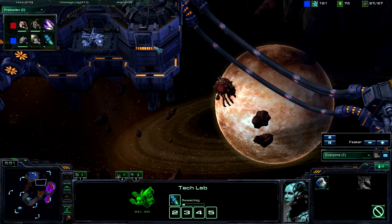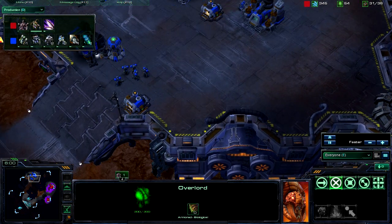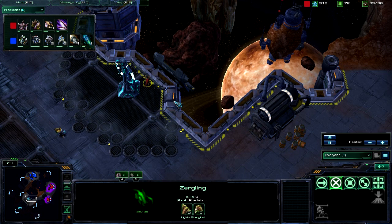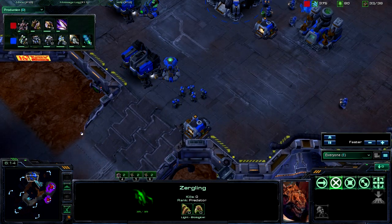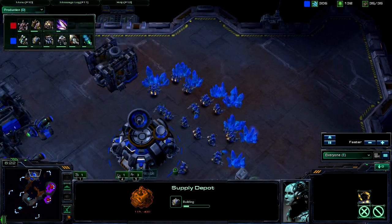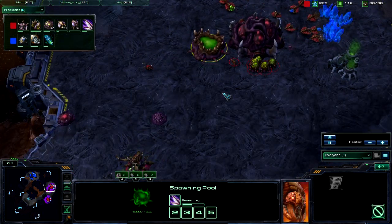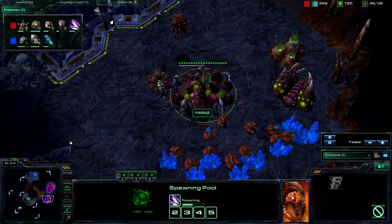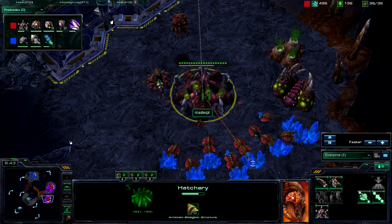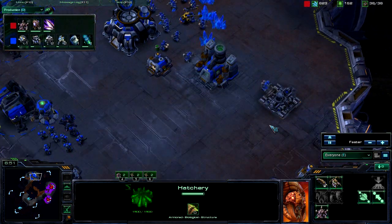A second Overlord is going towards my base. Another overlord is keeping an eye on the rocks, and a Zergling is watching the Xel'Naga Tower. So this guy is definitely scouting a lot better than I am. I am getting Supply Depots around my base. I did scan inside his base and saw he didn't have much of an army, so I assumed he has the expansion — which I should assume anyway because it's Scrap Station.